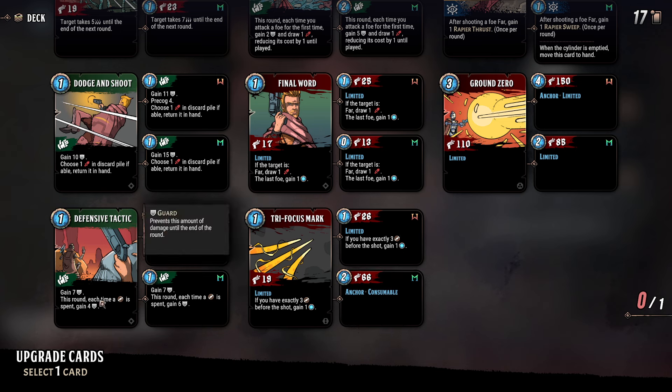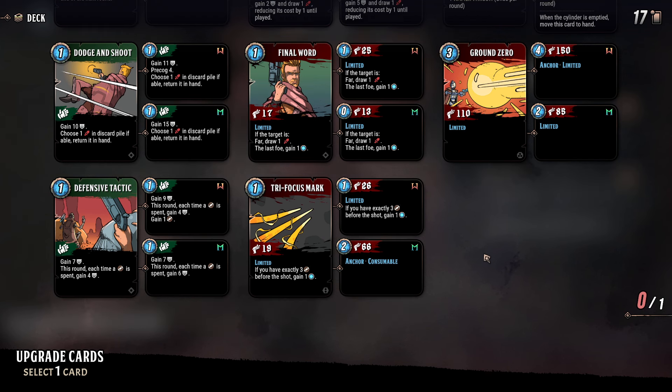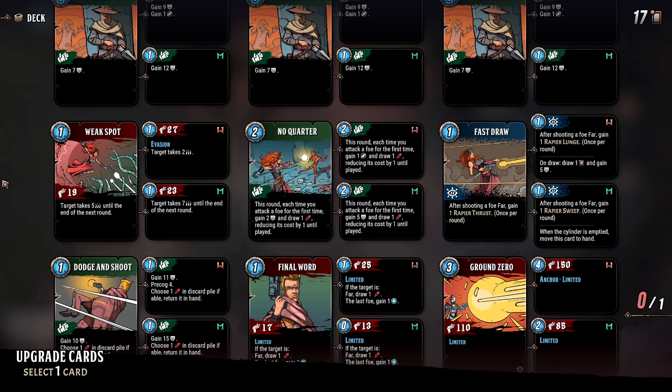So what is the priority? I'm not sure about even keeping No Quarter in my deck. Weak Spot is really good. We could get Ground Zero down to two for 85 damage — that's pretty darn reasonable. Defensive Tactic: it's seven, then gain four. So nine, gain four, gain one. That's a pretty good defensive card. Dodge and Shoot's always really good. I think just going increased damage is quite good, or we could do this to be a one-time use because it's got the consumable on it.